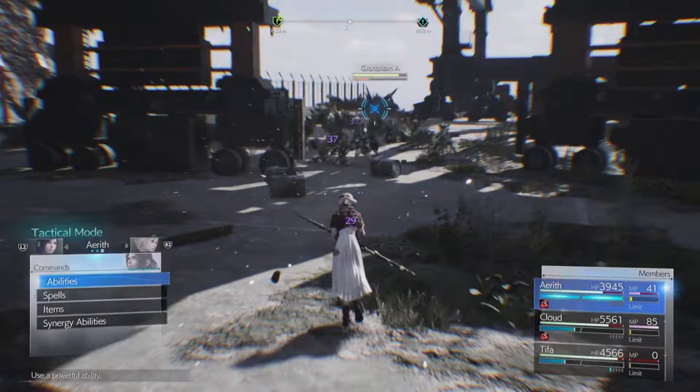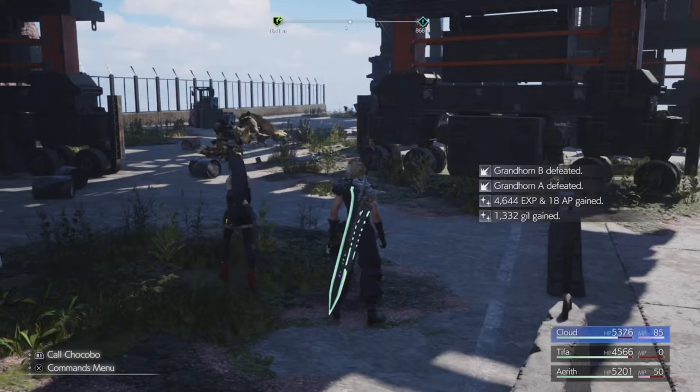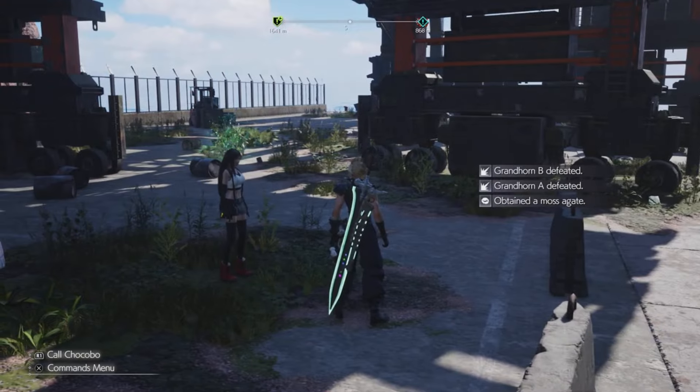We're going to drop our Arcane Ward and go ahead and use our Fire spell again. As you can see, we are now at full HP and around 50 MP — so we are growing MP and growing HP.